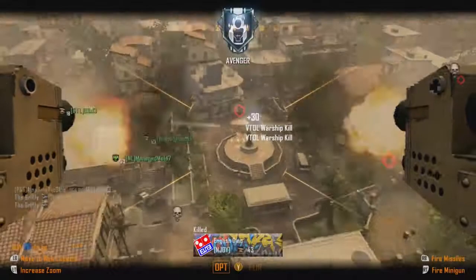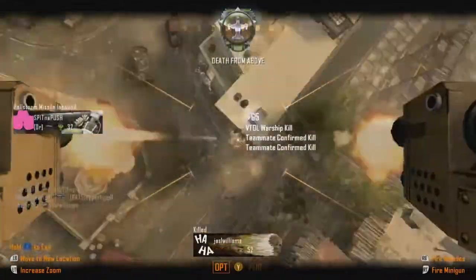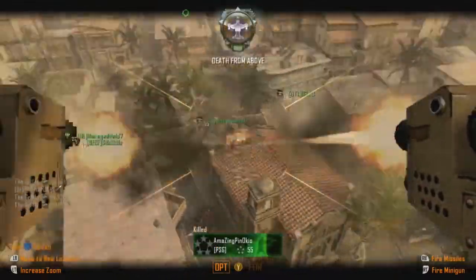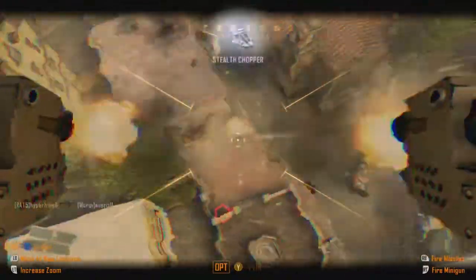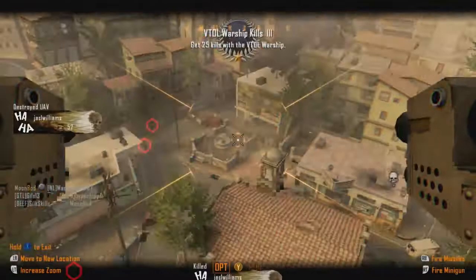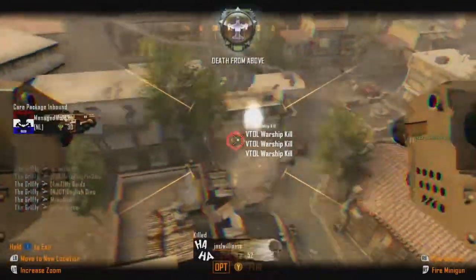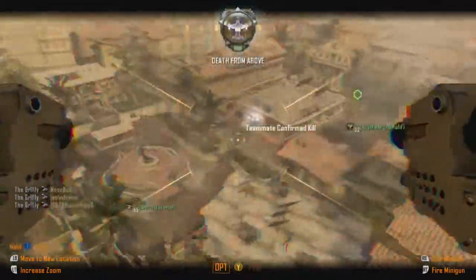This game type is Kill Confirmed. If you struggle to get killstreaks, I highly recommend playing objective-based games — you get more points than the 100 points per kill here. You get 50 for confirming as well. It's a lot easier to get the points you need, so instead of 11 kills for the Stealth Chopper, it's kind of 7 or 8. So that's really good.